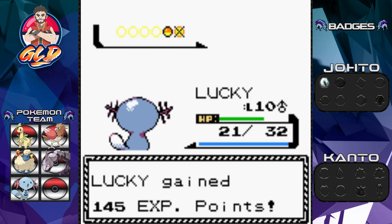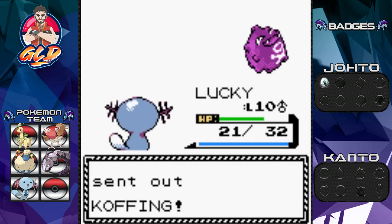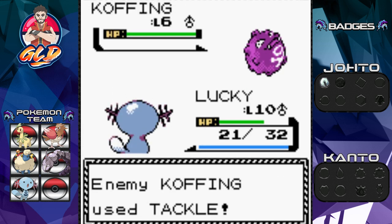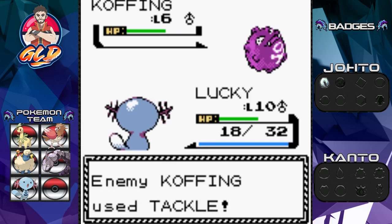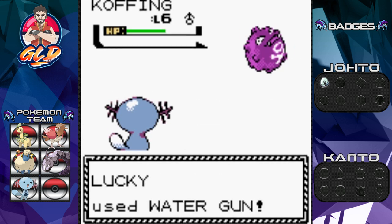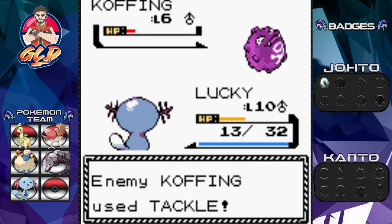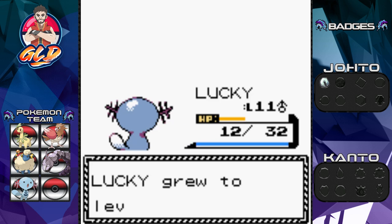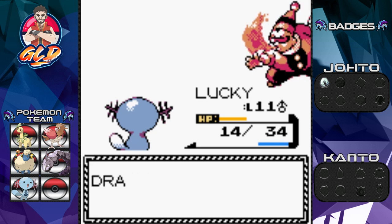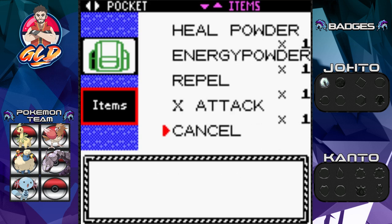We're gonna have a lot of walkthroughs coming out. Here comes a Koffing - Lucky needs some experience points, so let's go with a Water type attack. That Tackle attack is hitting us. Water Gun for the win - Koffing is a very defensive Pokemon. Lucky keeps fighting and Water Gun finishes it off. Lucky grows to level 11 and has learned Slam.